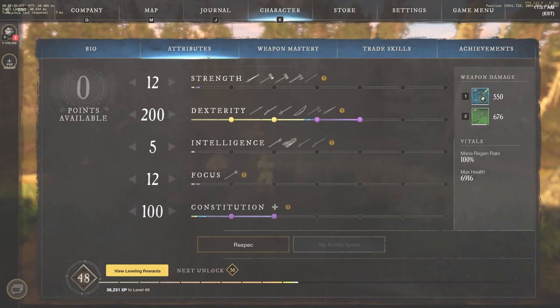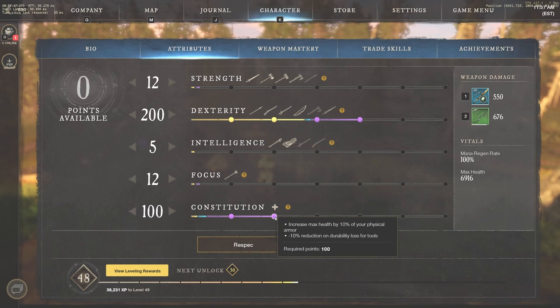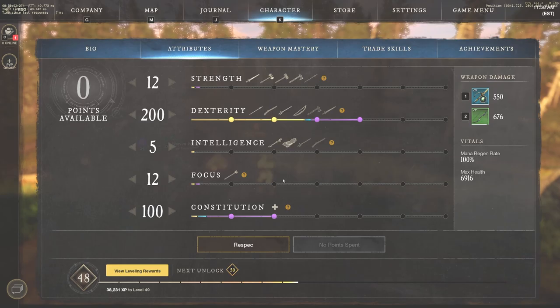Let's start off by jumping through a few things. This is my current attributes, and you can see here I'm fully taking advantage of these different marks. At 200 I get the 10% bonus backstab and headshot damage, and at 100 constitution I get increased max health by 10% of your physical armor. We're going to talk about gems and everything — this is the ultimate guide on one of the strongest builds in New World.